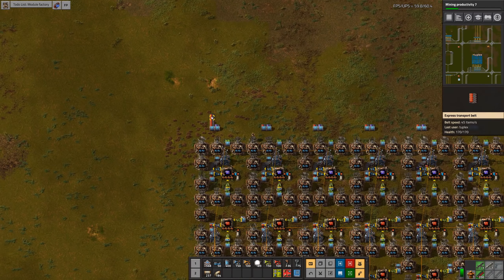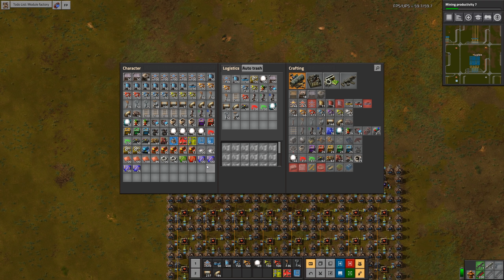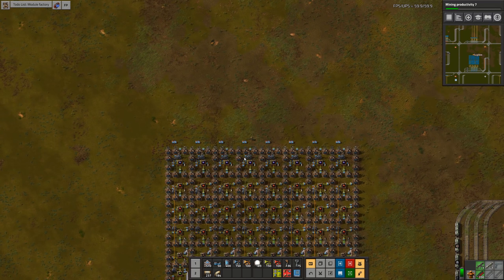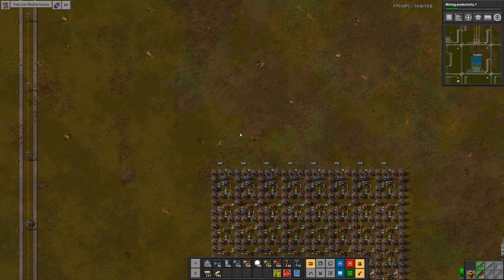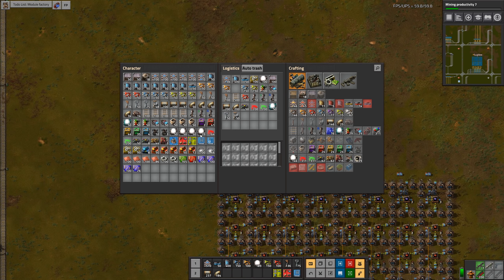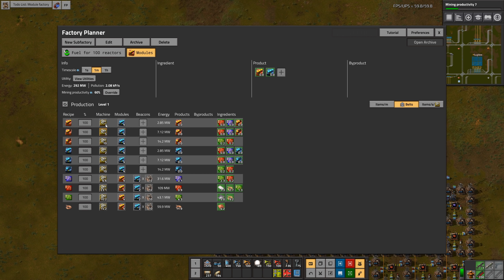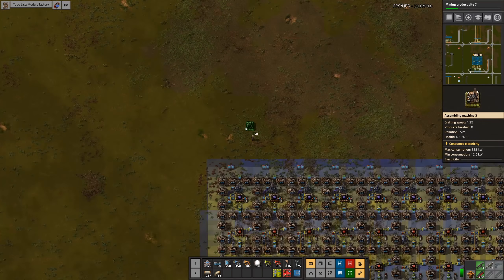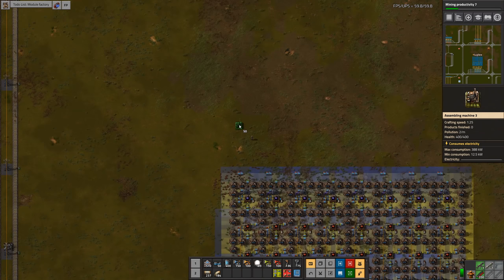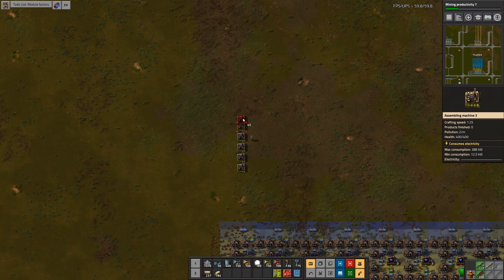Let's build the factory where we're going to make the modules, and then we'll decide how to route the belts, because I do need to combine all these more or less. So for each module type, we're going to go 10 to five to two. Let's give ourselves some room.